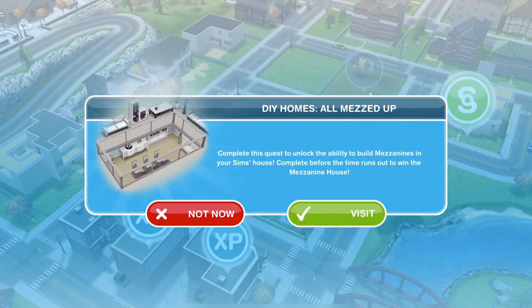Hi guys, my name is Guna Gemsigal and welcome to a walkthrough and tutorial of the All Mezzed Up quest in Sims Freeplay. This is a new discovery quest that was introduced into the game on the 3rd of April 2018.